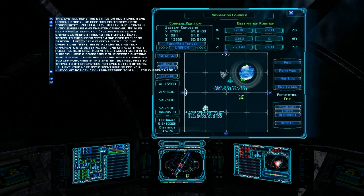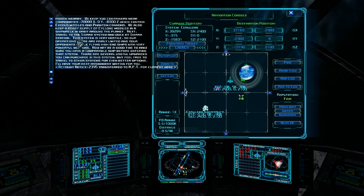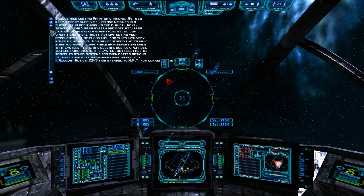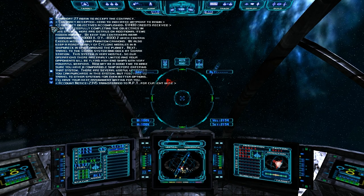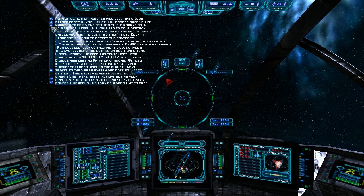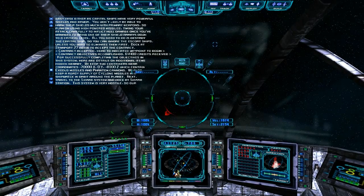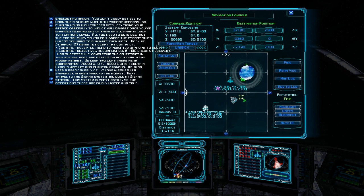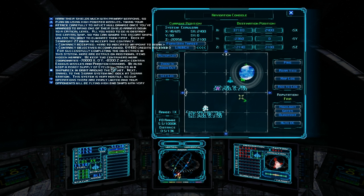Successfully completed. Additional items hidden nearby: we'll keep two containers near coordinates 70-0, which contain Exodus missiles and Phantom cannons. We'll also keep a steady supply of Cyclone missiles and a shipwreck in orbit around the planet. Next, travel to the Sierra system and dock at Sierra Station. So it looks like we got another hidden cache, but they're not saying which sector those coordinates are in — that was the problem I had when I first got this.